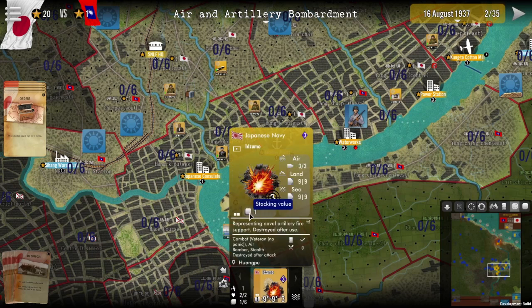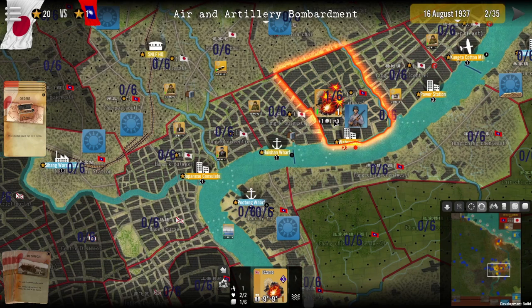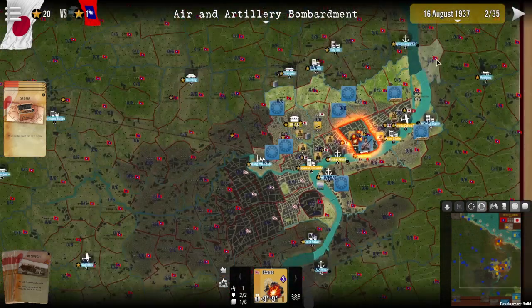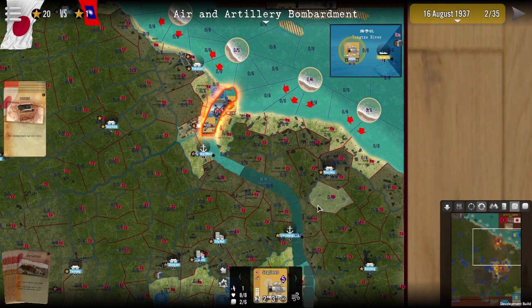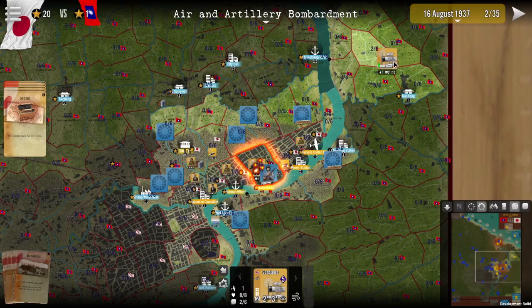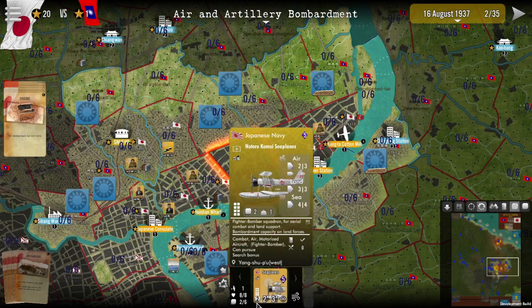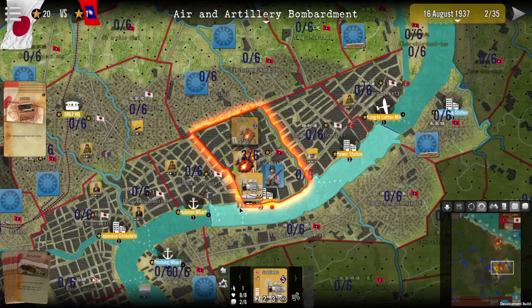You can see here that we have one stacking value and this moves by air, so this would count within here. I can go ahead and show that by moving it over here. As you can see we have 1 out of 6, and if I go ahead and grab the seaplanes over here, I'll right click and then we'll have them move over here. As you can see this is a 2 stacking value unit and we have 3 out of 6 now.